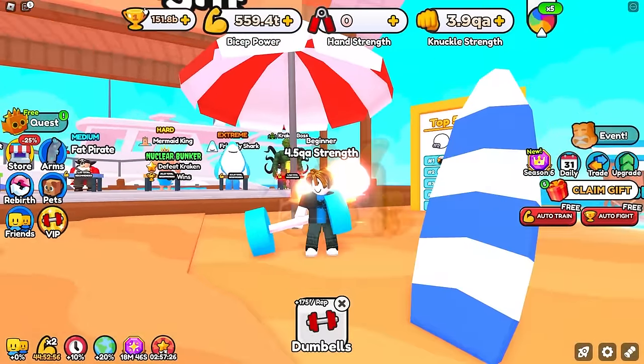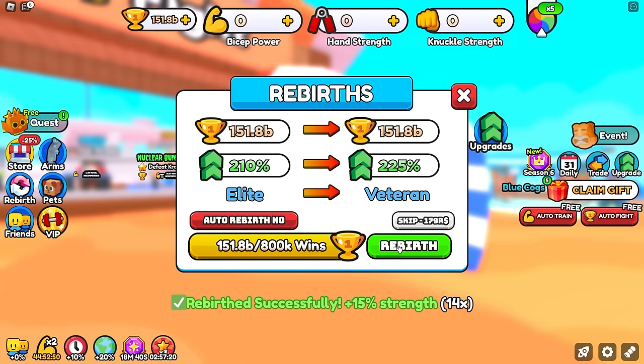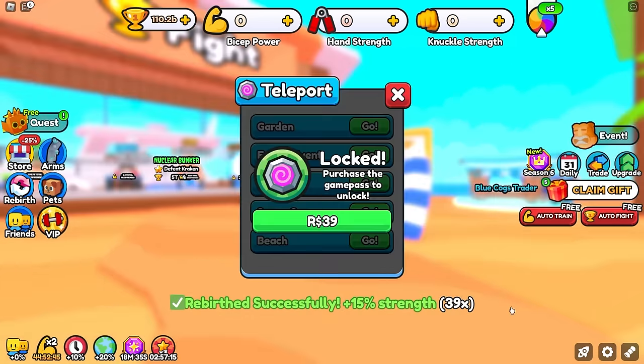We can make this process a little bit easier and faster by using some of our wins to rebirth within the game. Rebirthing does two things: it makes you gain strength a whole lot faster, and it also gives you the ability to do more.